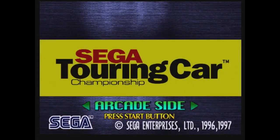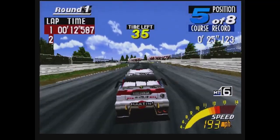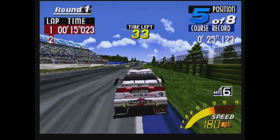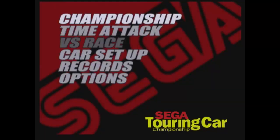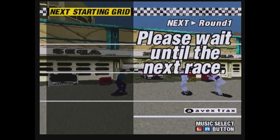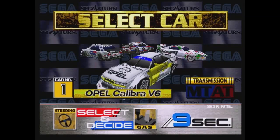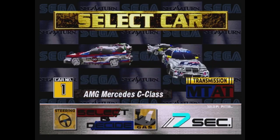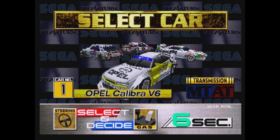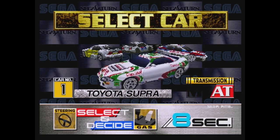Sega Touring Car is broken up between two sides: the arcade side and the Saturn side. Different unlockable modes will appear on either side for some reason. We'll stick with the Saturn side for now. You've got your championship slash arcade mode, time trials, split-screen versus, car setup, and an options menu. Choosing the main championship mode puts you in a three-race series with seven other drivers, with a secret fourth track if you finish first in the series. At the start, you have four machines to choose from: a Toyota Supra, Alfa Romeo 155 V6 Ti, AMG Mercedes C-Class, and an Opel Calibra V6, with three more cars to unlock.